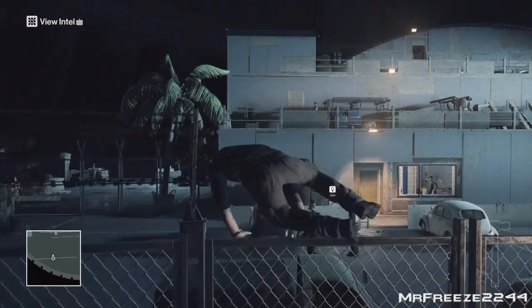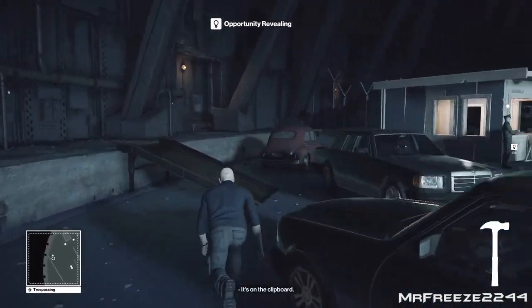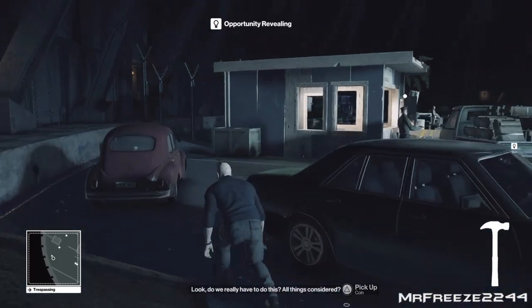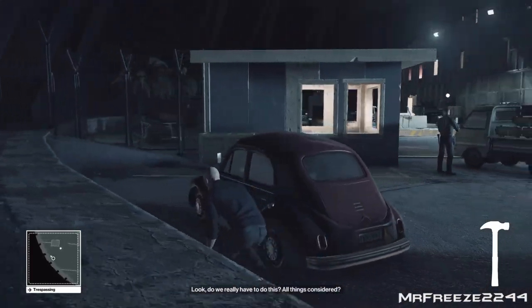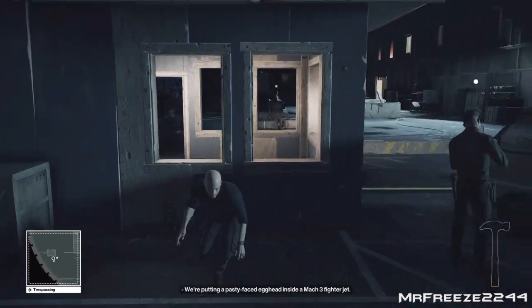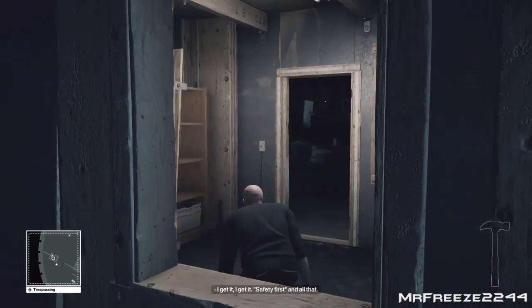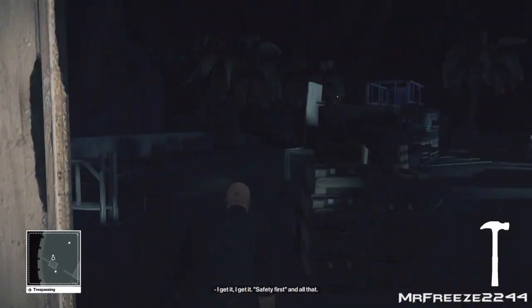So first of all we're going to start off and grab that hammer at the beginning just before you leap over that fence. We're going to make sure we stay silent throughout this whole thing. The rules are basically you can't use anything in this level except for the hammer itself. That means you can't equip anything, you can't pick up any weapons, you can't use any coins as distractions. You can only use the hammer for everything.